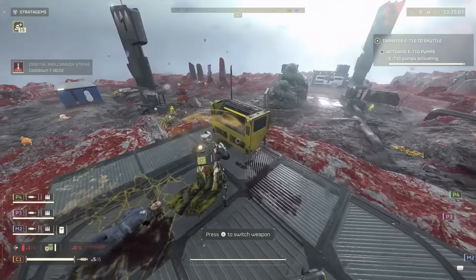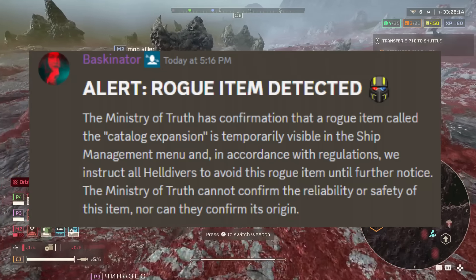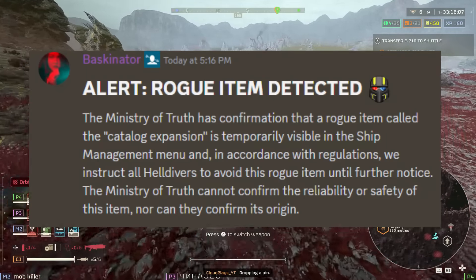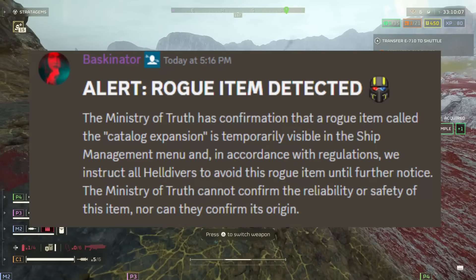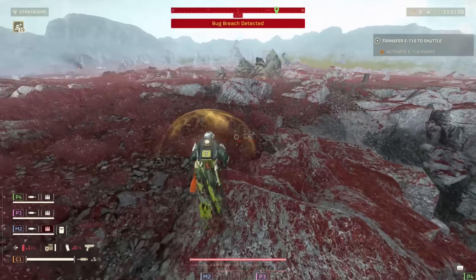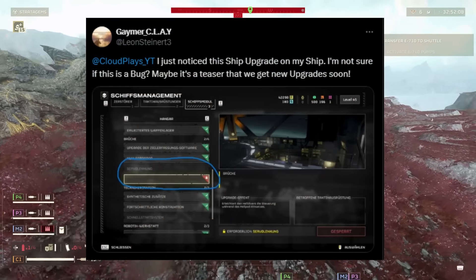The Baskinator has blessed us with her presence in the Discord, and it's for a very peculiar reason. It says: Alert — rogue item detected. The Ministry of Truth has confirmation that a rogue item called the Catalog Expansion is temporarily visible in the ship management menu, and in accordance with regulations, we instruct all Helldivers to avoid this rogue item until further notice. They cannot confirm the reliability, safety, or origin of this item.